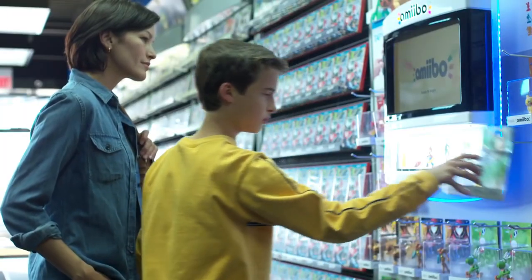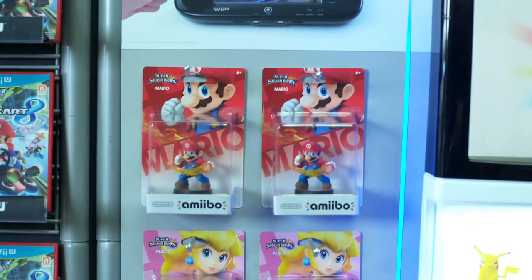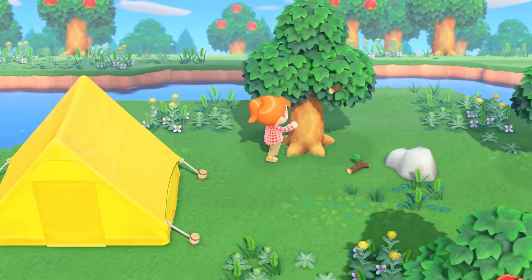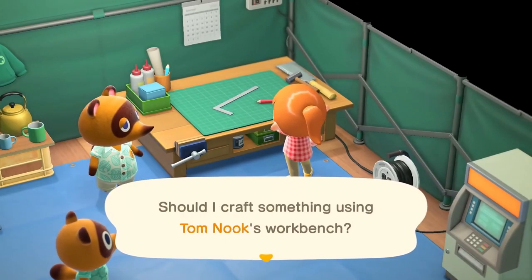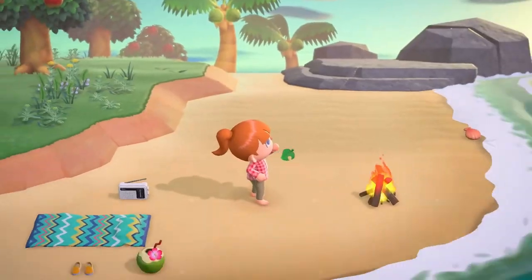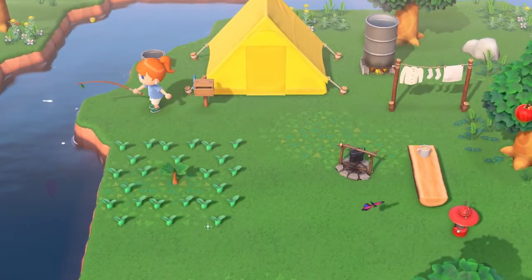There is one exception — one major Toys to Life series still around today: Nintendo's Amiibo. It makes sense why Amiibo survived: the figures are styled after their original IP and are surprisingly detailed for the price, making them great display pieces. The best part is their in-game integration barely matters in 99% of games — most just unlock skins or provide a fighter in Smash Bros., and in some games it doesn't even matter which Amiibo you use. Their compatibility across so many games also makes them a much safer investment.